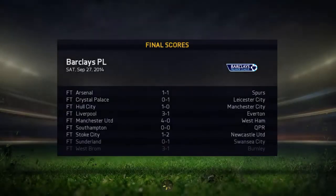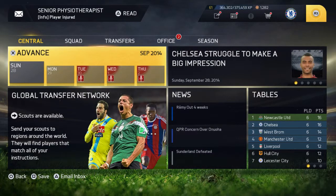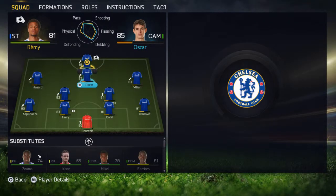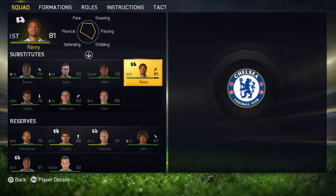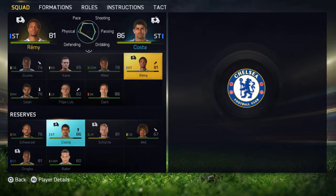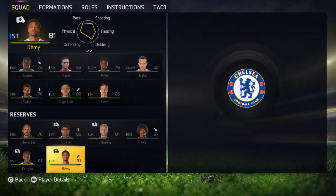I need to improve my defending skills. Looking at other scores: Arsenal drawing with Spurs, Manchester City losing to Hull City. We draw points with our first draw and we are in second position on the league table. Remy is out for four weeks with a sprained ankle — I think I'll play Fabregas in the striking position, but your suggestions can also help. Please suggest any other player who can play in that position. Thank you for watching and please subscribe if you liked it.